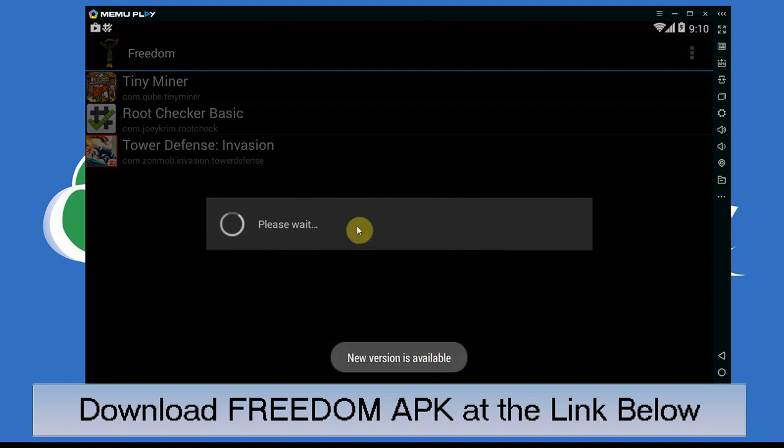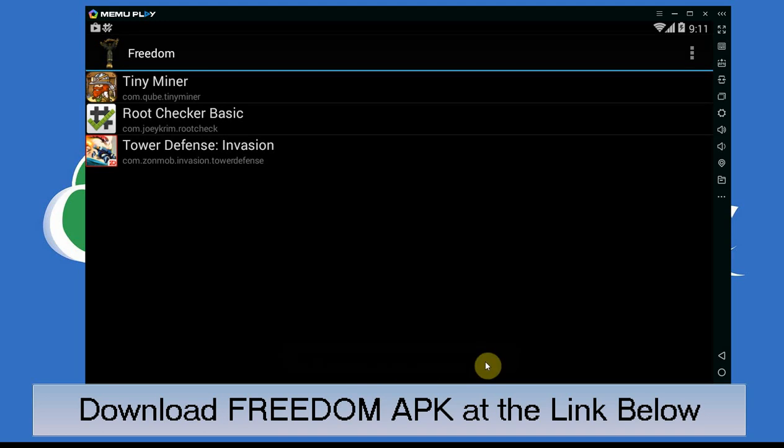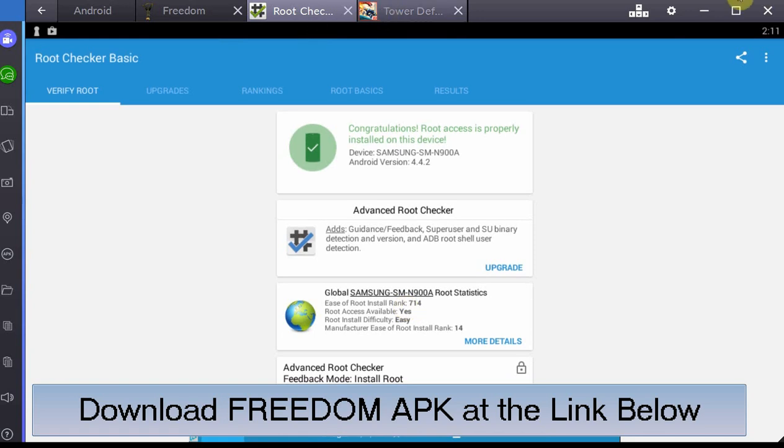It's loading... and it says: 'Root access is required in order to use Freedom.' It doesn't get much more obvious than that — it clearly states root access is needed. So that's just the facts: it works on a rooted device, it doesn't work on a non-rooted device.